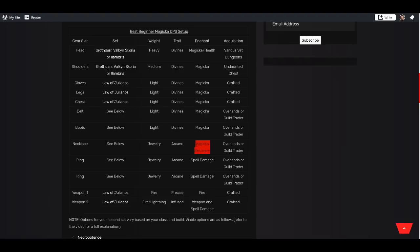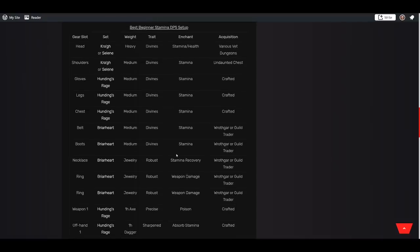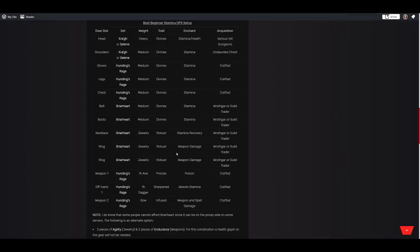For jewelry, you want all Arcane with one Magicka Recovery glyph and two Spell Damage glyphs. I'm recommending the Magicka Recovery for new players because the extra sustain really helps. Your front bar weapon is a precise fire staff with a flame enchant, and your back bar is an infused fire or lightning staff with a Weapon and Spell Damage glyph. For most people it'll be double fire, though lightning can potentially be used by Sorcerers. Generally I recommend everyone use a fire staff, with the infused back bar running that Berserker glyph.